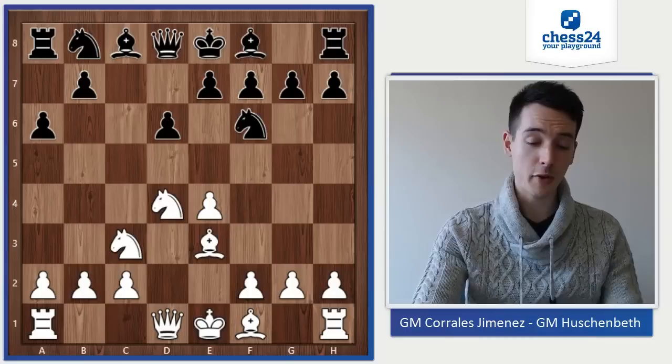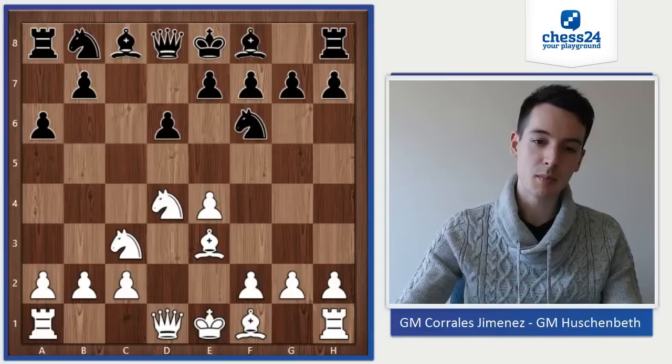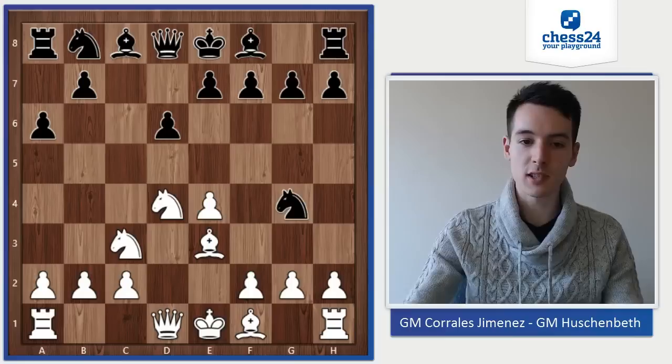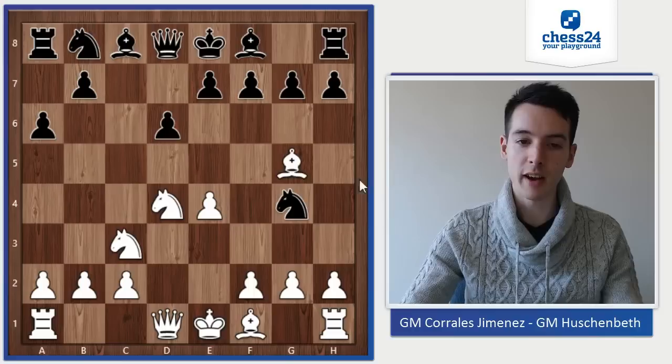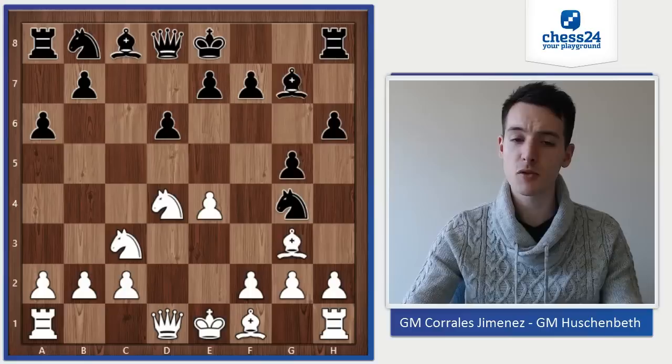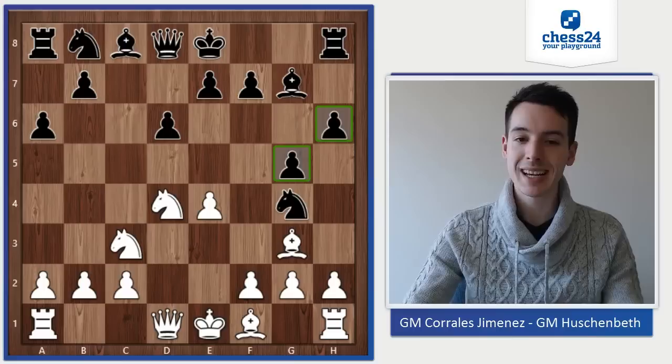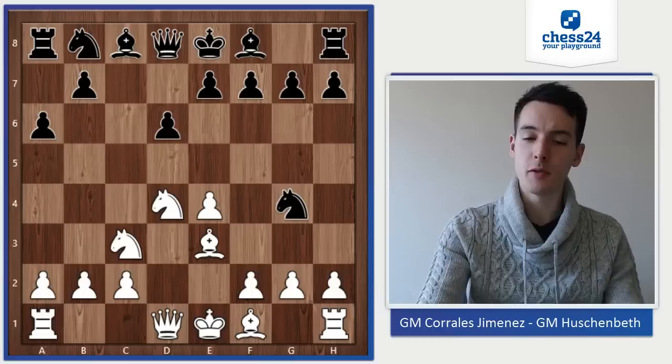He goes for Be3, which is the most played move against the Najdorf, preparing the English Attack with f3. I go Ng4, which is one of the three main moves here — the other two main moves being e6 and e5. But Ng4 is an interesting try. Now he retreats to c1. The other move at this point is Bg5, and play can continue h6, Bh4, g5, Bg3, Bg7, and we see an interesting pawn structure with pawns on h6 and g5. Black has gained some space but has also weakened his kingside a little bit.